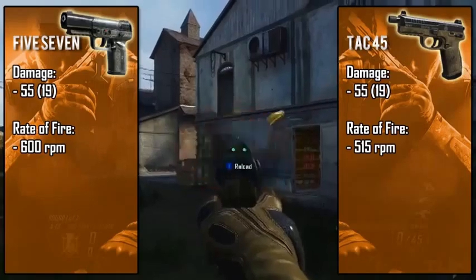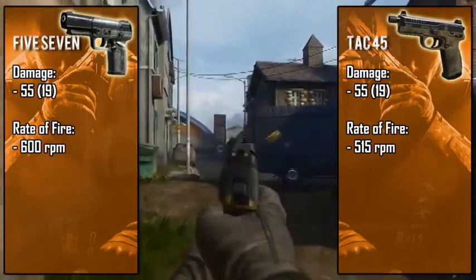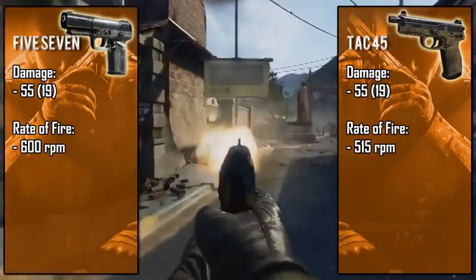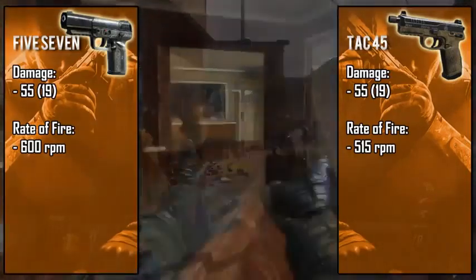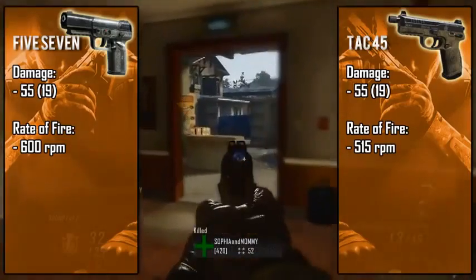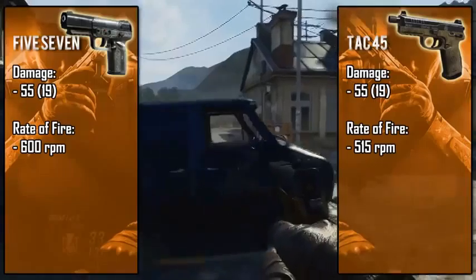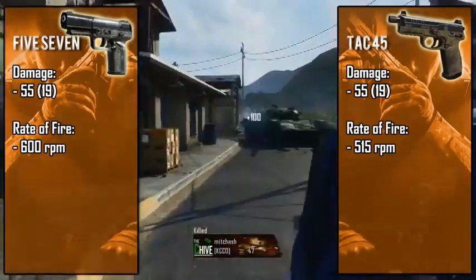If you've used these pistols, you know how much easier it is to shoot the Five-Seven at a consistent fire rate, especially with a fast trigger finger. With the TAC-45, it shoots in a really uneven pattern — that's because it's easy to oversample. If you're pulling the trigger faster than 515 RPM, the TAC-45 will essentially lock up, which is why it fires so oddly.